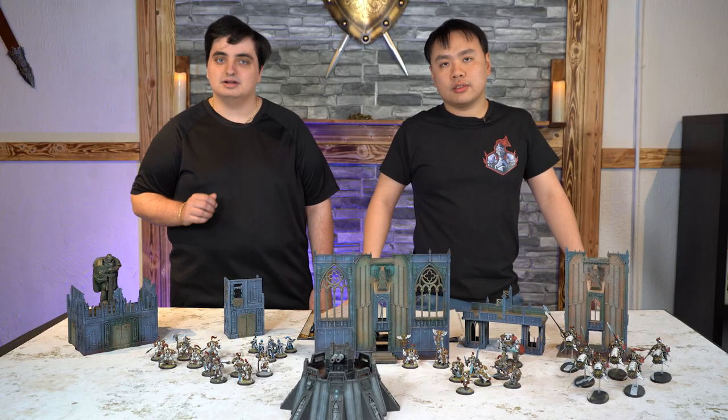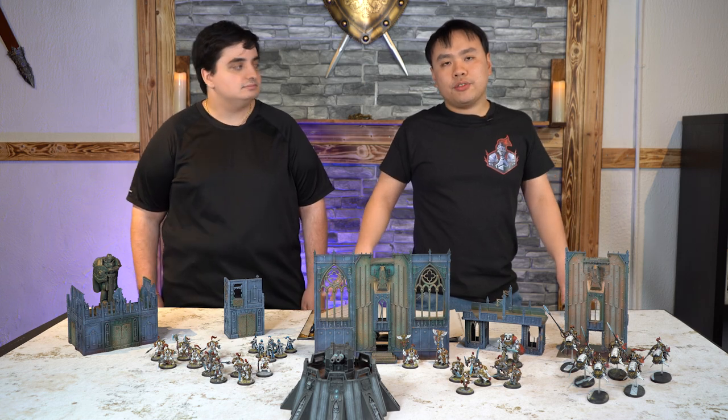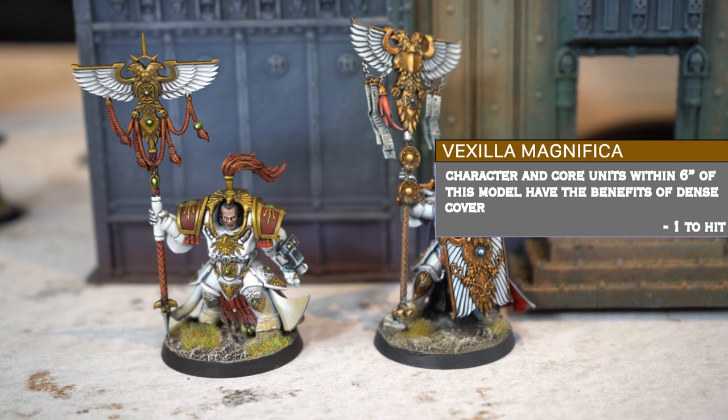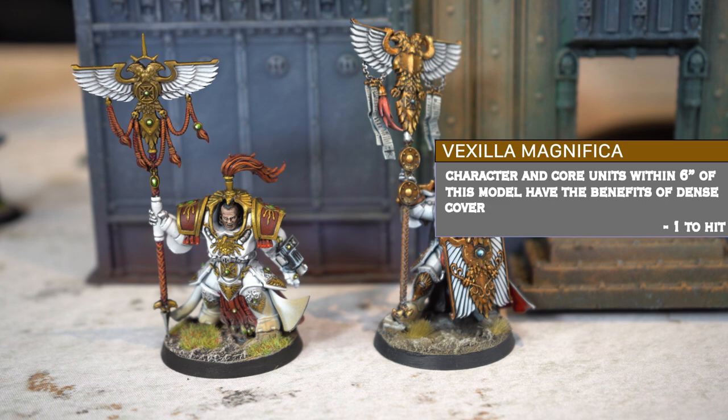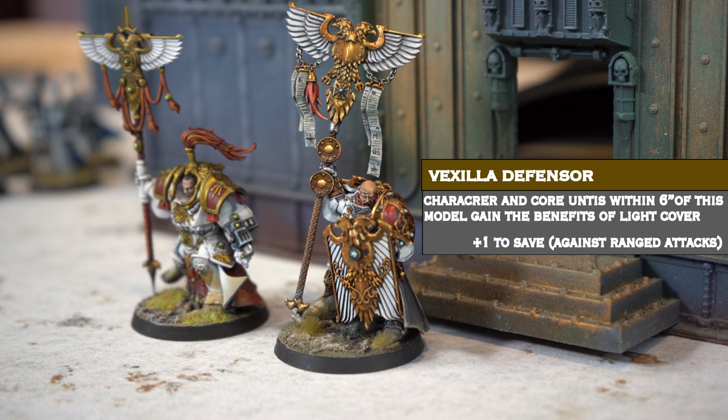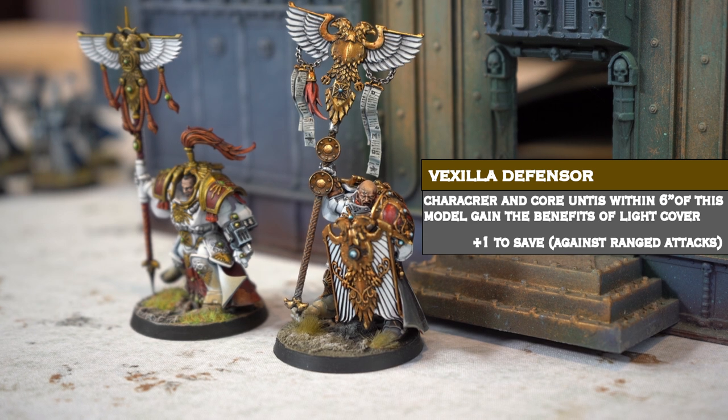First, we'll be covering the Moving Bunker. This tactic involves taking at least two Vexiliprators. The first one will be taking the Vexilla Magnifica, which gives a dense cover aura ability for all core units and all character models within 6 inches. The second one will be taking a Vexilla Defensor, which gives a light cover aura ability for core units and character models within 6 inches.